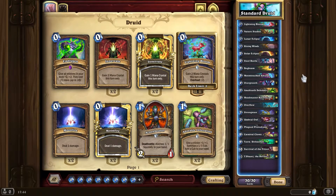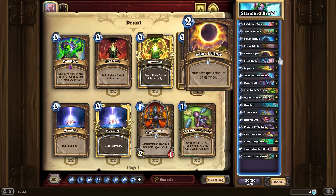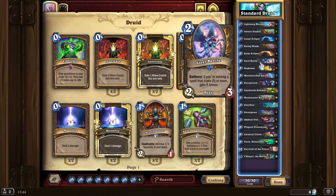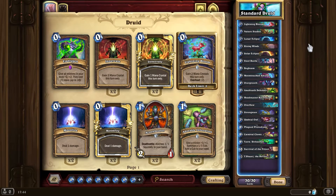My initial thought was to use Lightning Bloom as the spell casting twice, and if you went in from Lunar Eclipse you know it wouldn't cost a low enough amount even with Nature Studies giving one reduction. But there are some very interesting ways you can get up to a very high amount of mana very quickly.